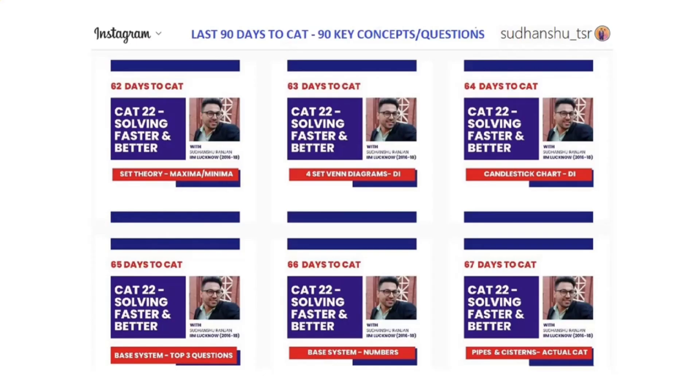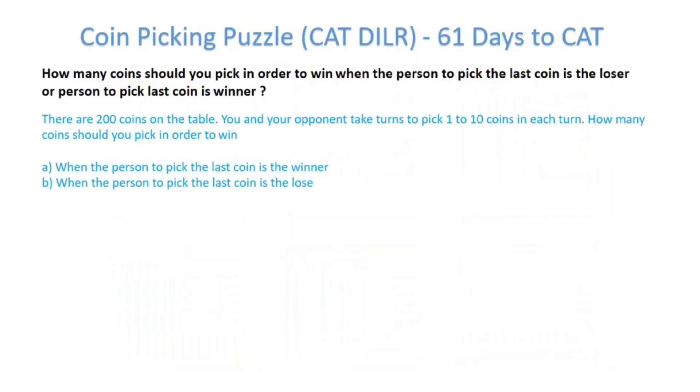A very happy Dussehra to all of you. I hope you're all doing great. Welcome to the last 90 days to CAT series. In the last couple of videos we've seen set theory, maxima minima, and four-set Venn diagrams. Today we are talking about a very interesting puzzle from CAT DILR, which is also called the coin picking puzzle.